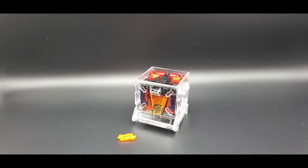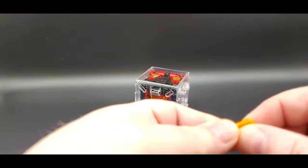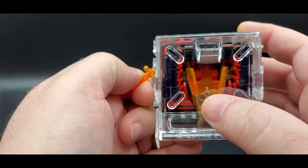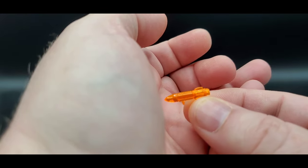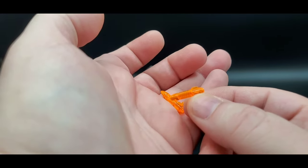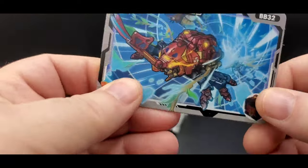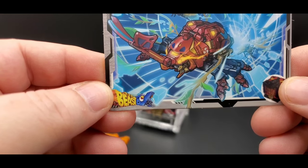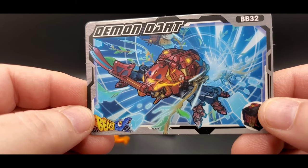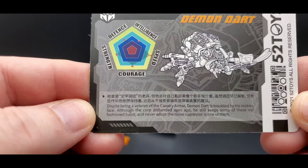Alright folks, here is Demon Dart in his cube mode, but let's take a look at what he comes with. He comes with two little weapons — nice little translucent orange ones. I tried to get them in the two holes right there but they just won't stay; I'll have to work with that a little better. You get two of them — looks like missiles. You also get a little collector card, kind of upside down, blasting through some leaves or trees. Pretty cool artwork. On the back it's like a stat sheet.